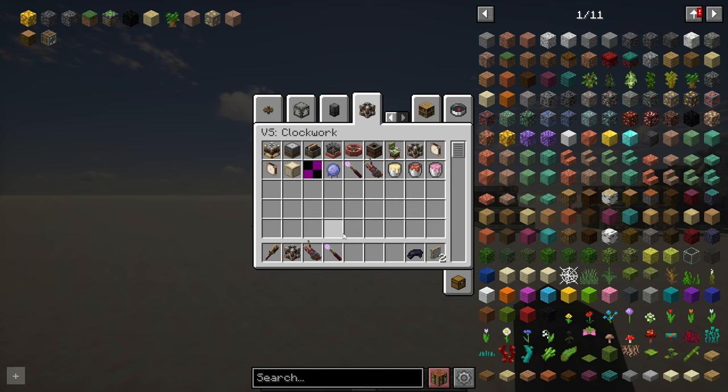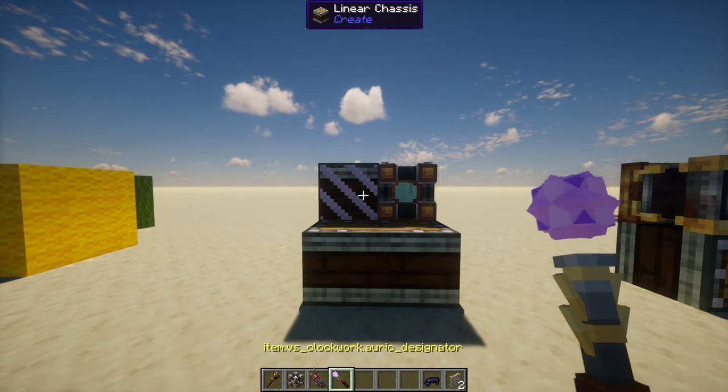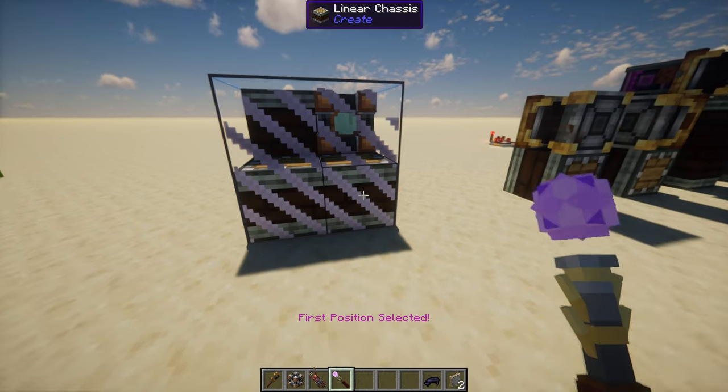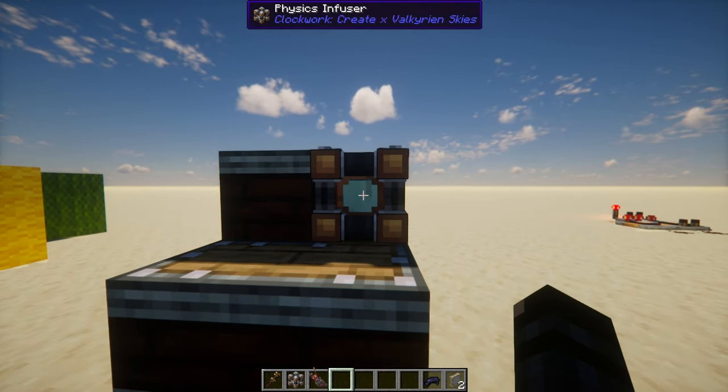So how do we make physics objects? How do we make ships? We have the new item called the Auric Designator. Here are the blocks that we want to turn into a physics object. I'll take the Auric Designator, select the first point, select the second position, and then I'll right-click on the physics infuser.